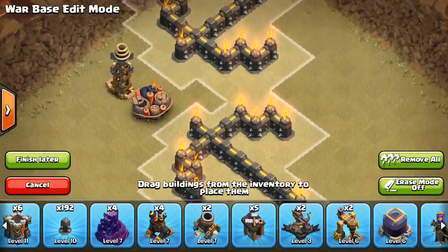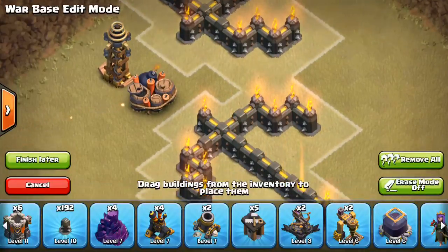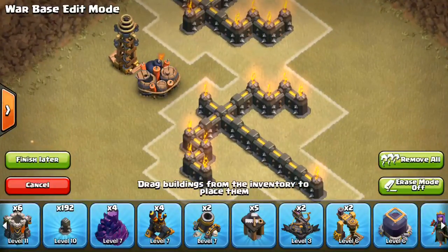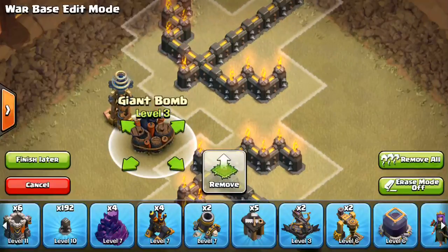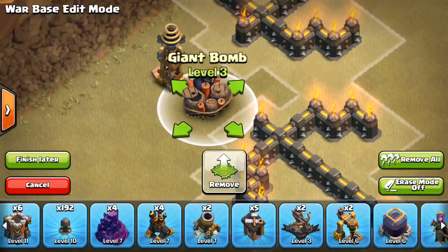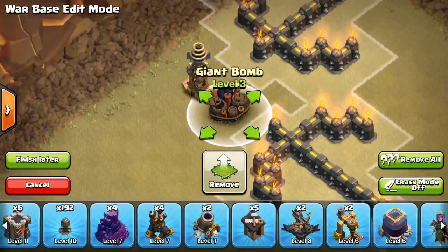Basically the principle of the three-way double giant bomb set is that with a Tesla, or a building that takes up two by two tiles, you can trigger the giant bomb either going straight over it — you can come straight into it from here to the Tesla and trigger it like that — but also if you come at it from the side, you're still going to trigger it, because the radius is enough. It's kind of hard to see because the bomb picture blocks some of the radius, but there's about a one tile-ish radius, and it increases when you upgrade it.